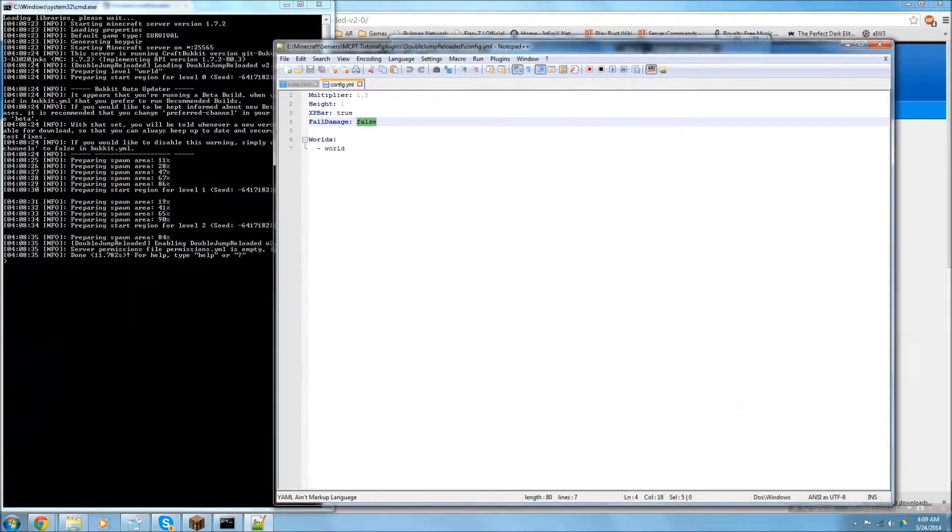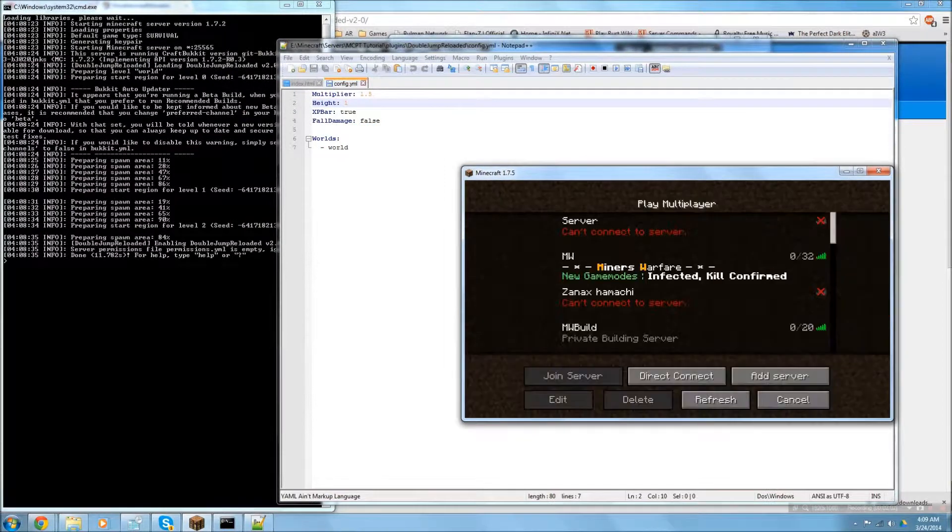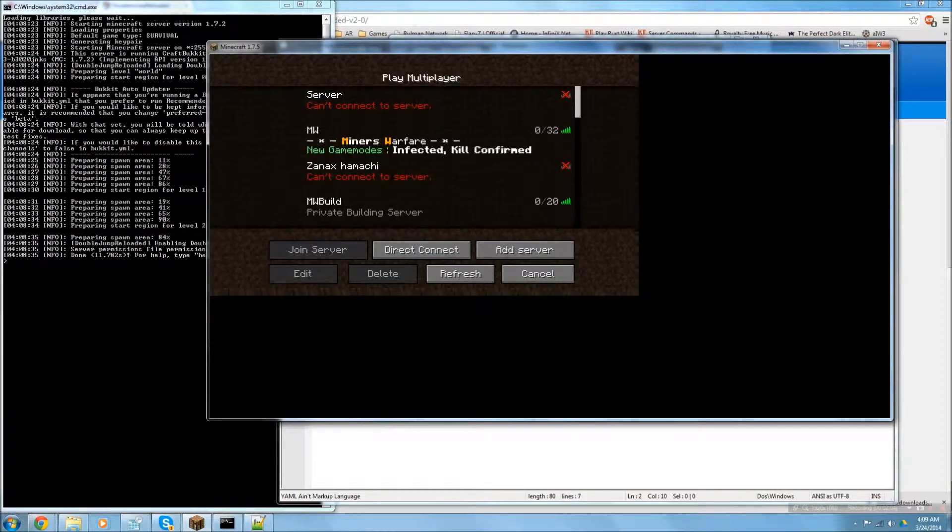There's also an XP bar option — if you want to show the jump progress on the XP bar, set it to true or false. Then there's the jump height and multiplier. I'm going to leave those at default for now to see what they do, then mess with them a little bit.